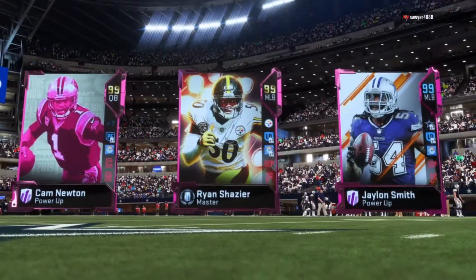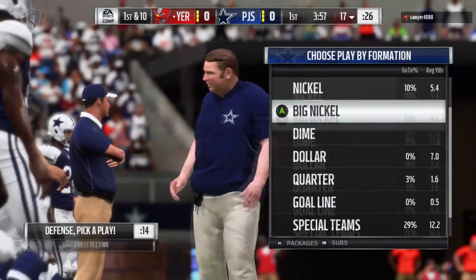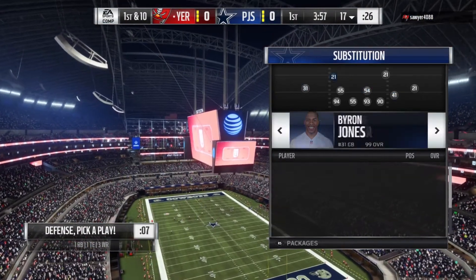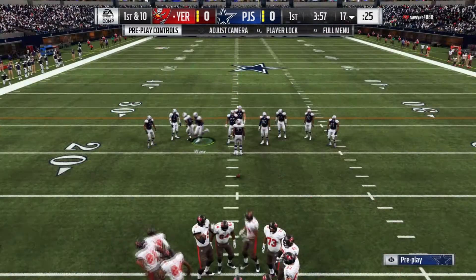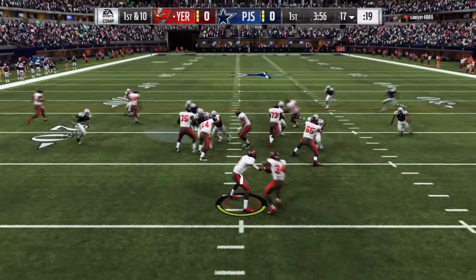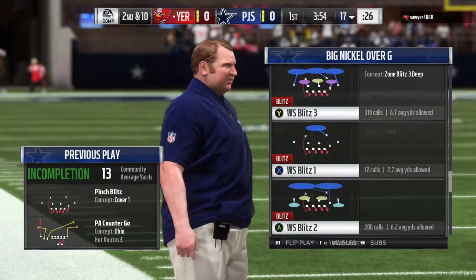Game number two, we got Sawyer 4088 — Tampa Bucks fan, I think he's representing for Florida. Got the Keyshawn Johnson — I do too, but on the Cowboys team. We're just going to start this game on defense again. Like the last one, we're coming out in big nickel G to see what he's working with against our pinch blitz. He's coming out in trips — typical. Could be worse, could be bunch or HB wheel slots.